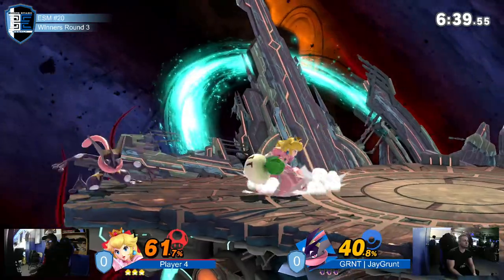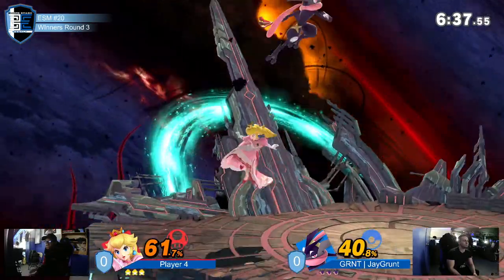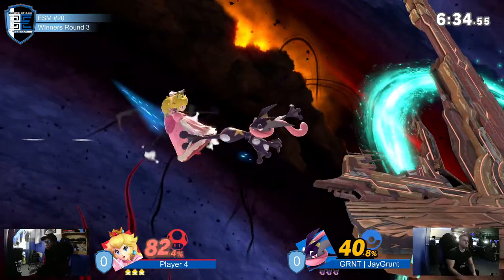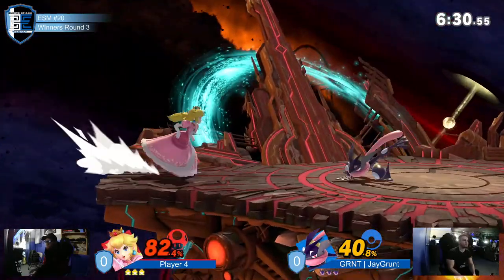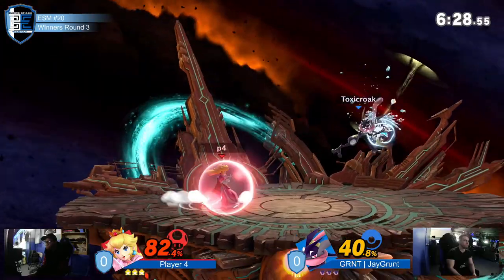Keats really has no first shield pressure. But one thing I also want to harp on is the second Peach catches a Greninja on the ground, he's eating a lot of damage. That was one interaction with Player Four going from like 0 to 40.